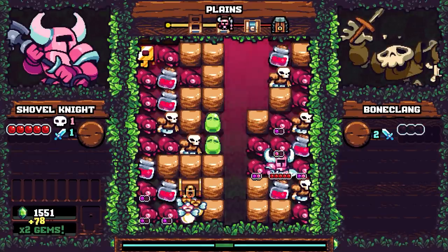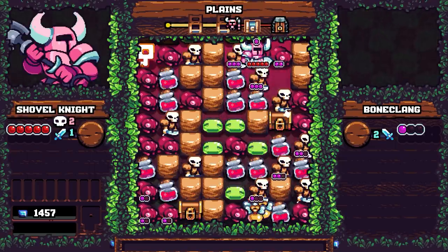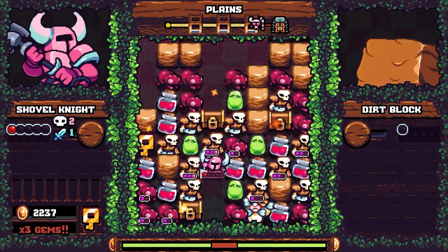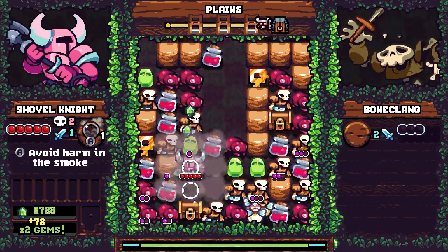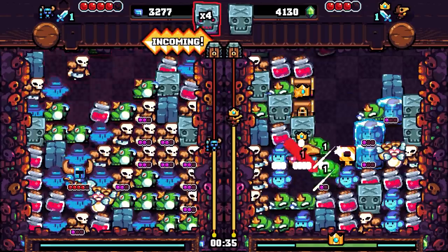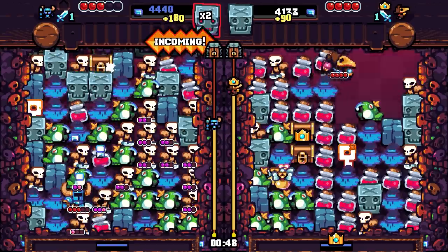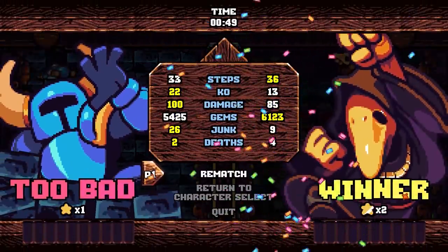Those of you put off by the high difficulty will be pleased to know that Yacht Club has seen fit to include several toggles for creating an easier play experience. You can change things like initial health, damage output, or how many lives you have, and while making changes will often bar you from unlocking any in-game achievements while they're active, we appreciated that the options are there for those who need them. Pocket Dungeon may be a difficult game by design, but it can really be as easy as you want it to be, and this helps to make it much more accessible to players of all skill levels. If you happen to have a friend on hand, there's also a versus mode for getting some competitive action in. This sees you playing head-to-head in a split-screen setup where big chains will dump more enemies and blocks onto your opponent's side. It's always fun and frantic, but the lack of online multiplayer here is sorely felt. You can always play against bots with adjustable difficulty if you're on your own, but it feels like there was a missed opportunity here for some random matchmaking or remote friend battles.